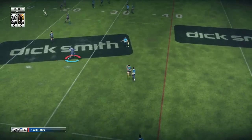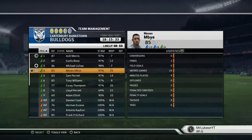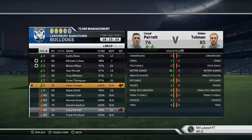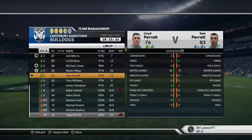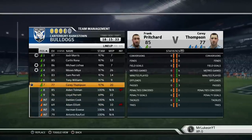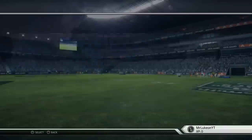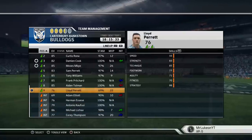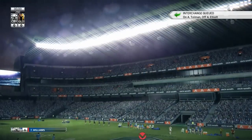Did they just launch a field goal or was it just a kick? Team management - Lloyd Parrott can come off. We want Tolman on. Who do we want to take off? We will take off Adam Elliott. Frankie Pritchard will be coming on for Corey Thompson. Damien Cook come on for Michael Leach just for the speed - wait, what's his stats like? Speed 78 - Leach is faster on this. Okay, let's not do that then.